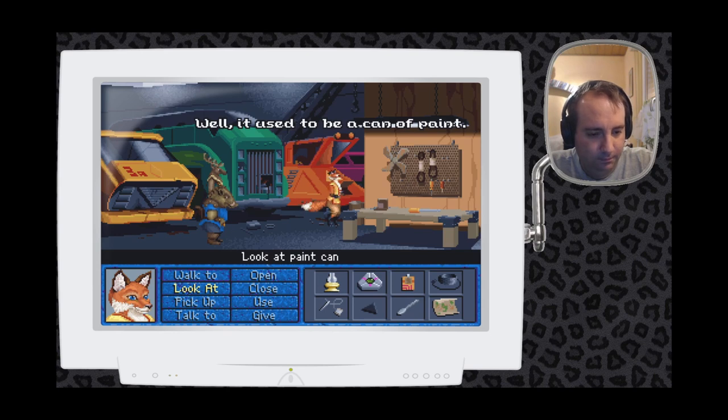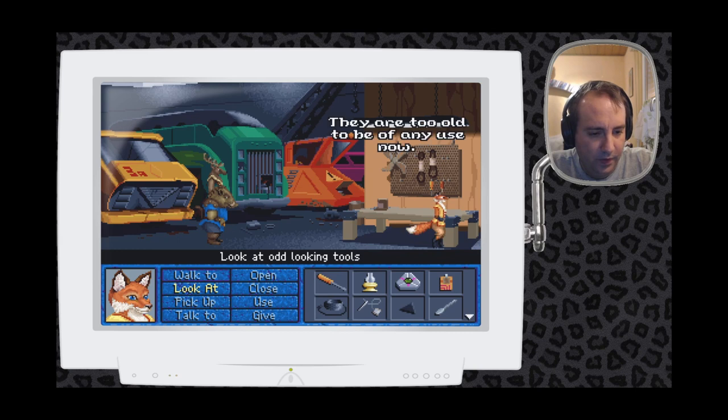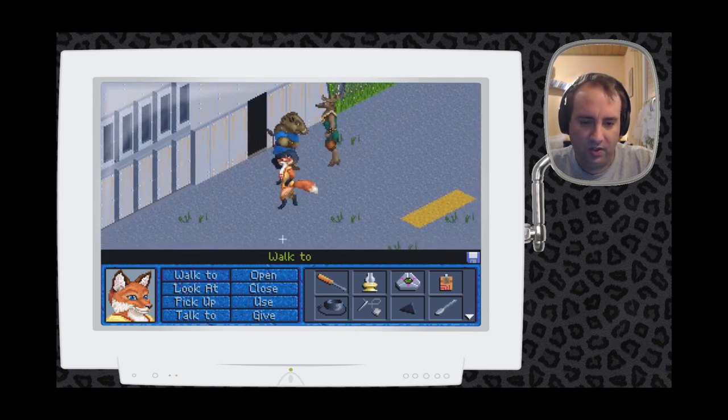It used to be a can of paint, now it's just a can of sludge. There's a screwdriver — this might come in handy. The game says those ancient tools are too old to be of any use now. Maybe we can use the screwdriver to get that white door open, which was stuck. I actually thought it opened electrically, but maybe it's stuck and we just need either the oil or the screwdriver. Let's check that out.